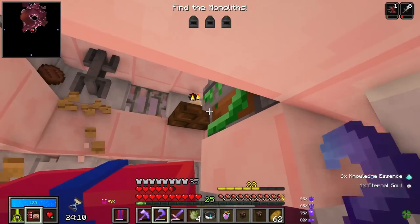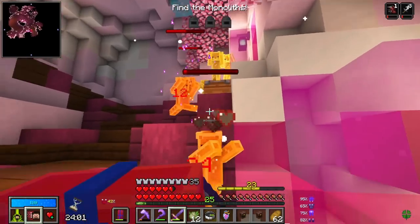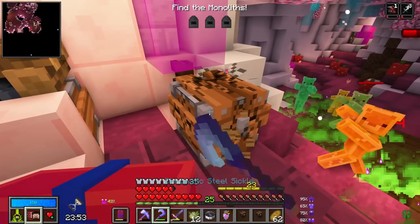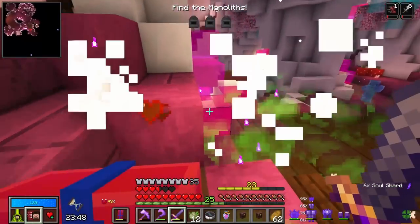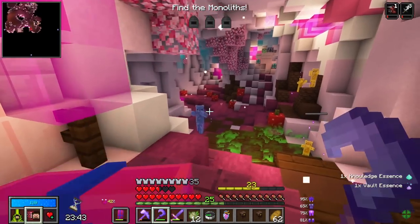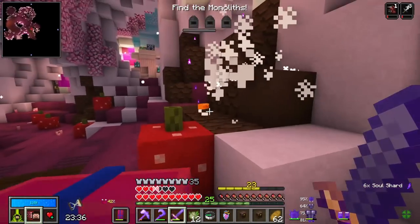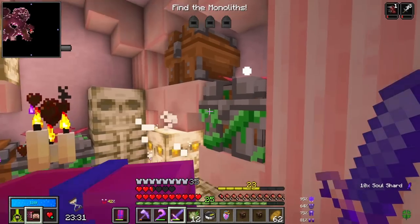Welcome back to another episode of Vault Hunters. Today we're picking up right here in a vault where I'm hopefully going to get some living chests. I really need more living chests so we can get some knowledge essence to unlock our next mod — Create. I really want to unlock Create today, so I'm gonna run some vaults and hopefully get enough.